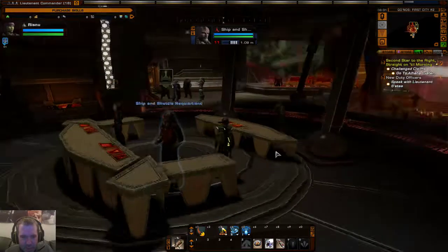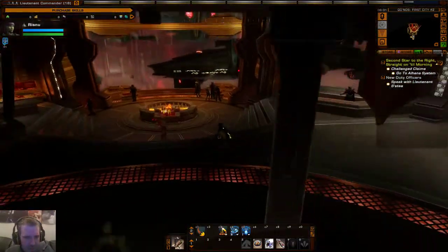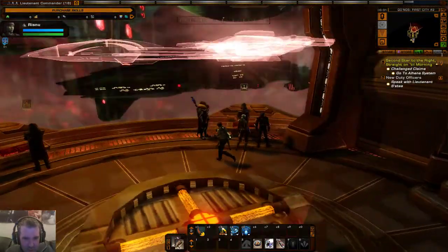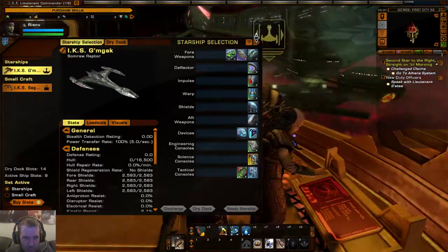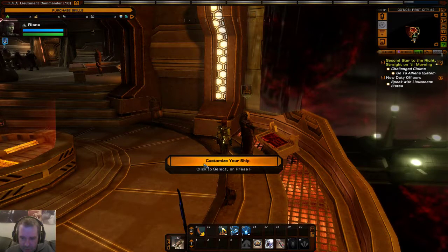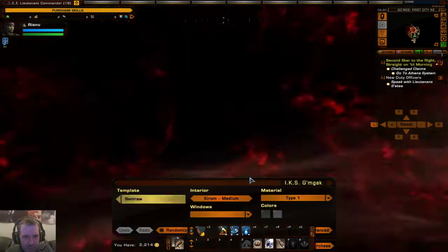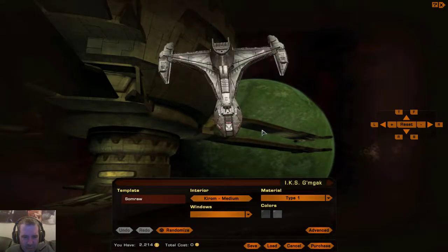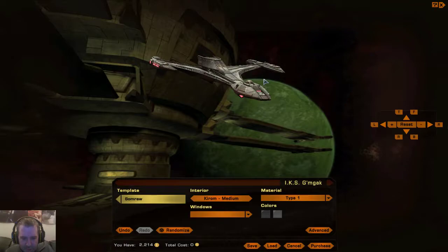Let's have a look at the ship customization as well — this is a nifty little feature I like. Let's go to customize starship. This is where you can really see what the shuttle and ships look like with the different options. This one only has one option, the Somraw, but as you go through some of the other ships you get more choices.